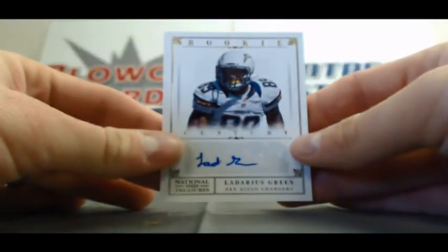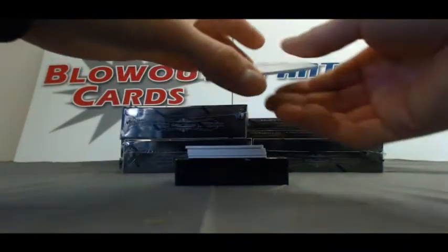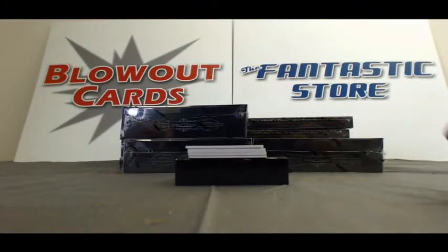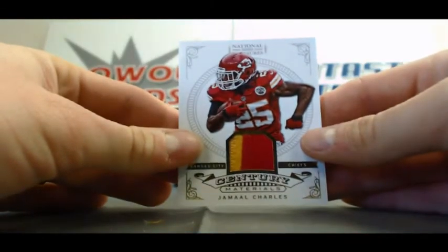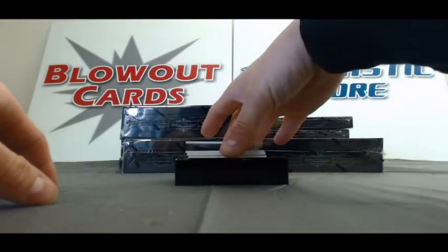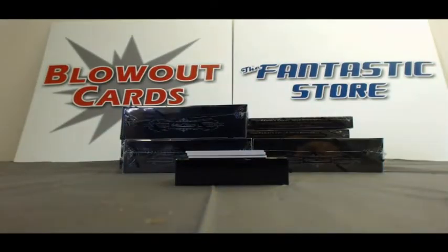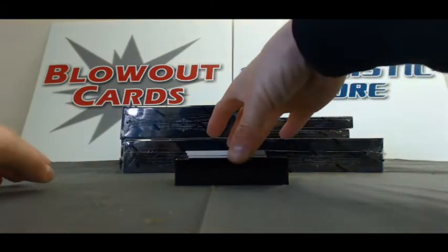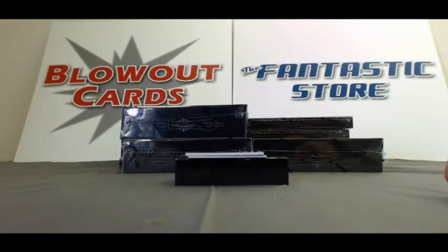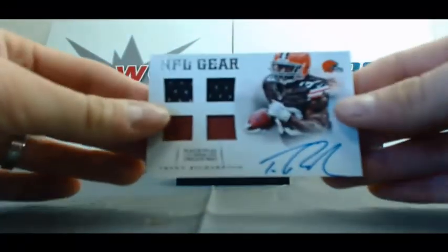Rookie autograph century gold parallel with Darius Green, 4 of 49. Rookie autograph, 16 of 99. Then we've got a two-color patch of Jamal Charles, number 39 of 49. This autograph here — Rashard Mendenhall, Century Black Parallel, number 3 of 25. Nice autograph right here too. We've got a Dick Butkus century legends, that is 7 of 25. And an NFL gear quad dual jersey dual football — Trent Richardson.